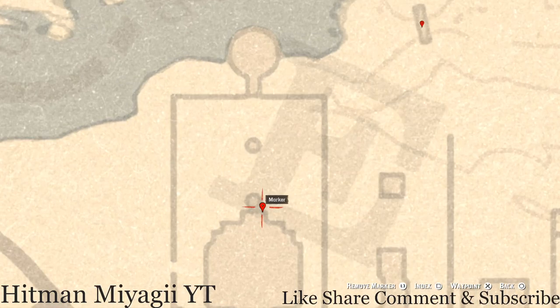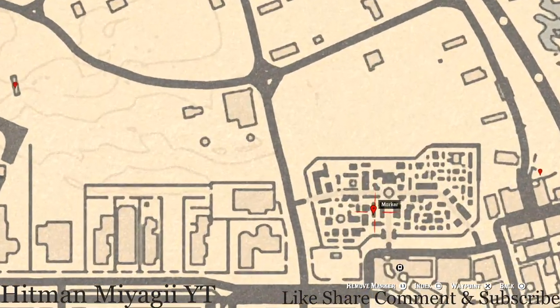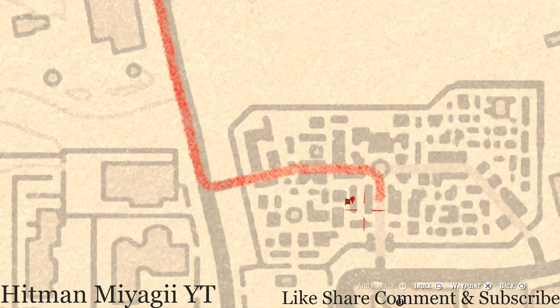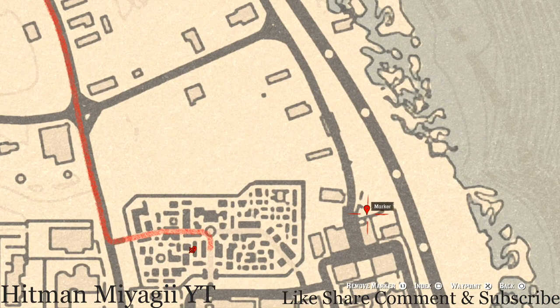Our next marker is right behind this house, right in front of the stairway on a bench — you guys will get a family heirloom. This family heirloom is an ebony hairbrush. If you want to go inside the house, on the balcony there's a tarot card — the Ten of Cups. Over inside the cemetery you guys will get a lost jewelry item: this is a root pearl necklace.